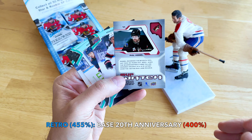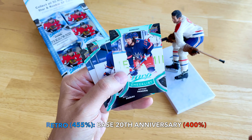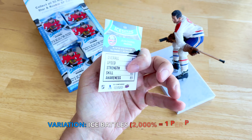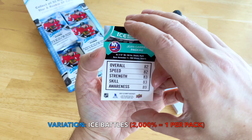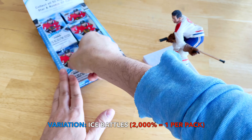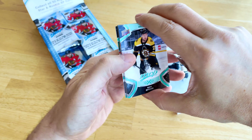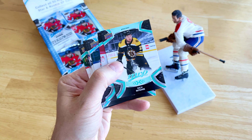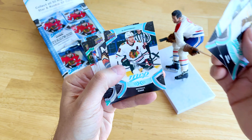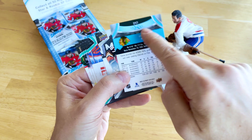Thomas Hertl and one of the retro cards — Philip the Thrill, a nice sort of 2001 look. Brady Tkachuk, the checklist of the Bread Man, Jean-Gabriel Pageau. And this is one of the ice battles — Pageau at an overall 82, which is a bit low. He's a perennial third liner, one of those guys who shows up in the playoffs and that's when his value shoots way up.